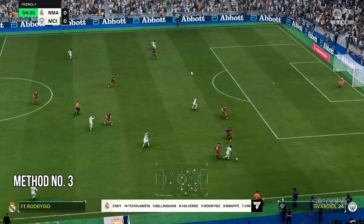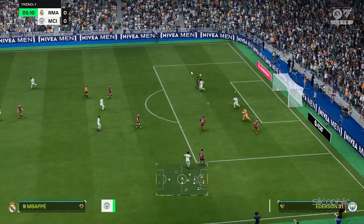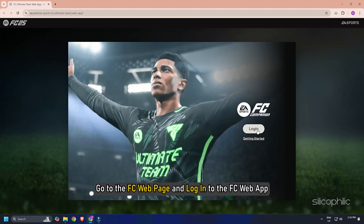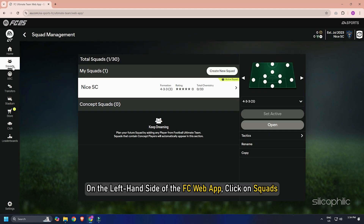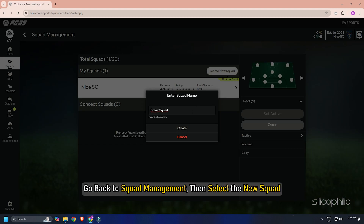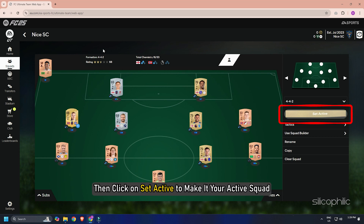Method 3: Create a New Squad. You can use the FCWeb app and create a new squad. Go to the FCWeb page and log in to the FCWeb app. Ensure the game is still closed. Then click the login option on the FCWeb app. On the left-hand side, click on Squads. Click on Create and name your new squad as desired. Go back to Squad Management and select the new squad, then click Set Active to make it your active squad.